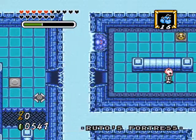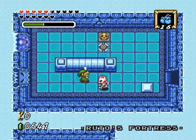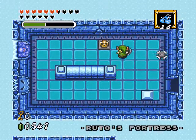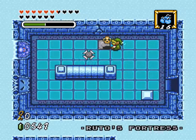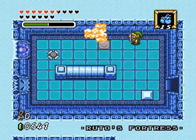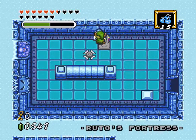Solved that part of the puzzle. Now what? I guess it's a good thing we have the fire rod from Saria's dungeon now, because this enemy right here can only be defeated with the fire rod, I believe. Maybe there's an alternate way, but that's not breakable.